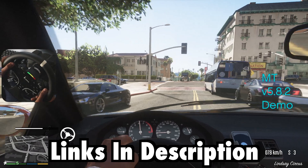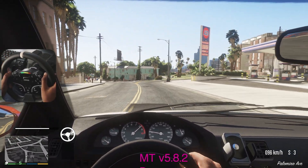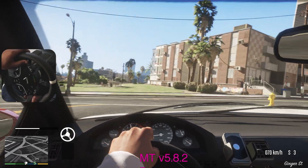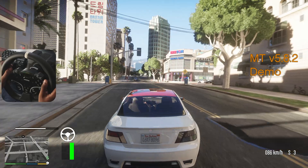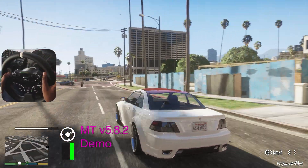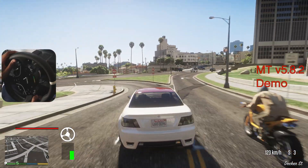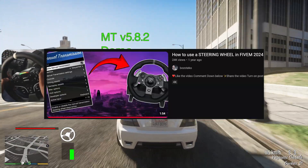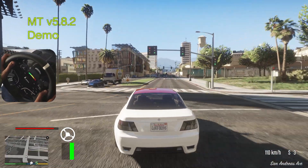Everything I'm using is going to be linked in the description below. Because it was this easy, I'm going to make this video. Before we start, I do want to say this is only for single player — you can't use this in GTA Online. But if you want to use your wheel online and drive with other people, you have to go through a FiveM server. You can install this in FiveM — there's a video on that, let me know if you want me to make one.